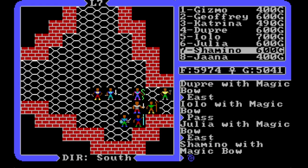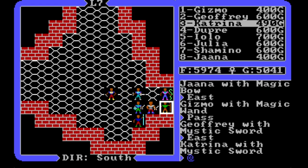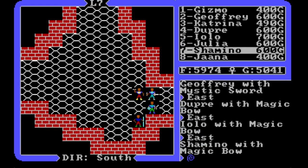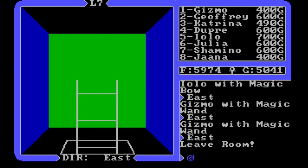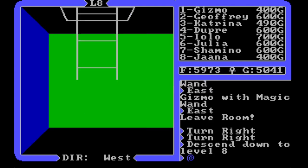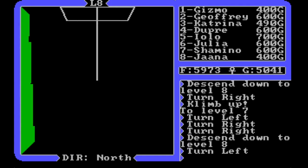I'm pleased with myself that I'm starting to understand how these levels are built and can actually anticipate where the switches are. This is only about the third dungeon. We came up here — and that got us out of the room. We're in the little alcove now; we got out of that door and ended up here. Let's descend — we're back on level eight, but a different part of level eight.